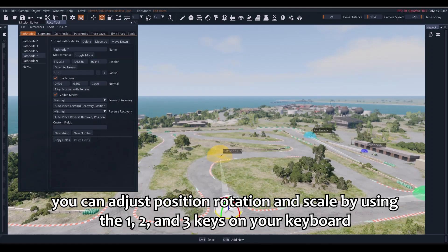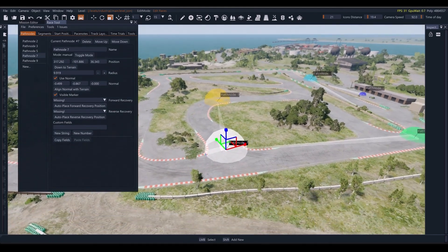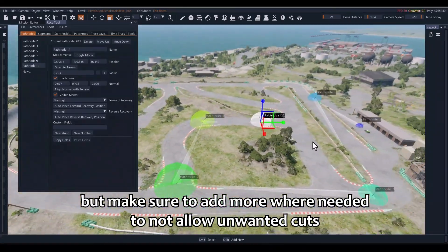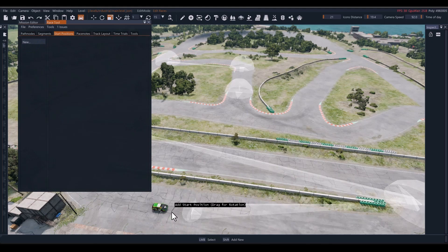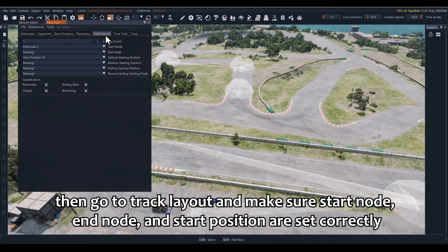You can adjust position, rotation, and scale by using the 1, 2, and 3 keys on your keyboard. For the mission to work we only need one checkpoint for the start and one for the finish, but make sure to add more where needed to prevent unwanted cuts. When you are done, go to the Start Position tab and set a start position. Then go to Track Layout and make sure the start node, end node, and start position are set correctly.